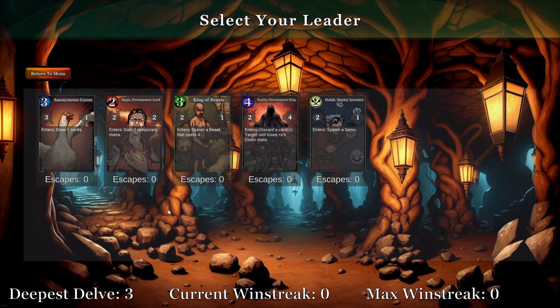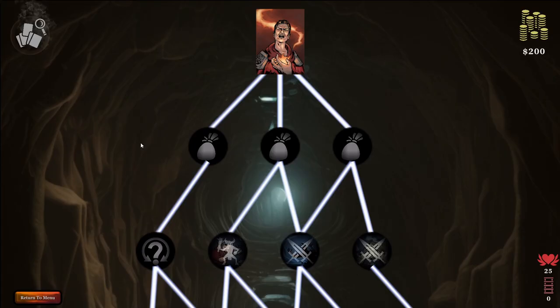We're going to hop into a look at Delve, a roguelite deck builder in the same vein as Slay the Spire or Dungeon Runs, to take a look at the basics. The Delve begins by selecting a Leader card. These are not procedurally generated. Starting out, you'll have access to the first five, one for each color, but as you play, you'll find ways to unlock more leaders. We're going to start by picking the Red Leader, Regis Pyromancer Lord. His ability helps get ahead on mana and rush out big threats earlier than our opponents can deal with them.